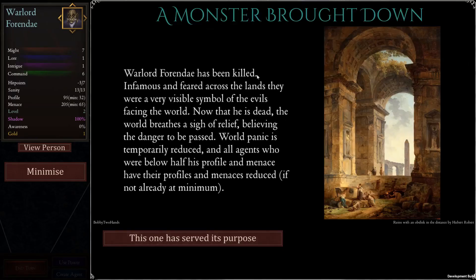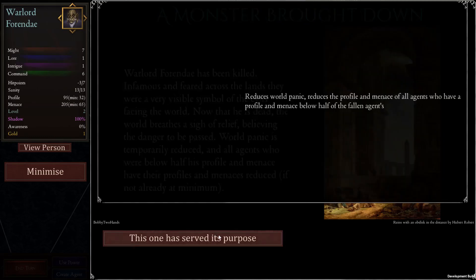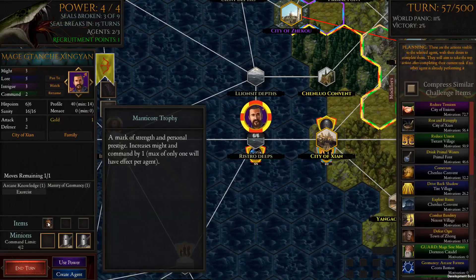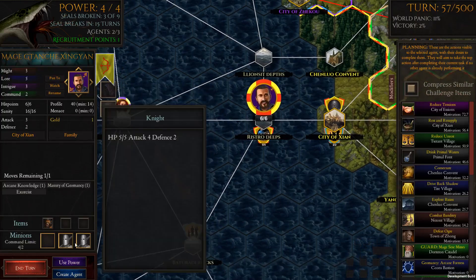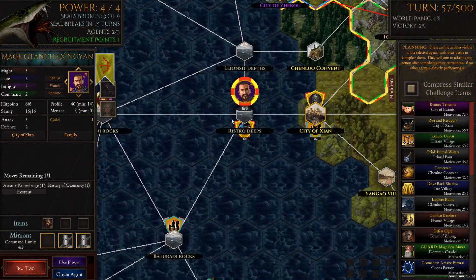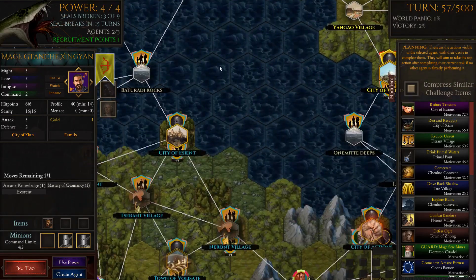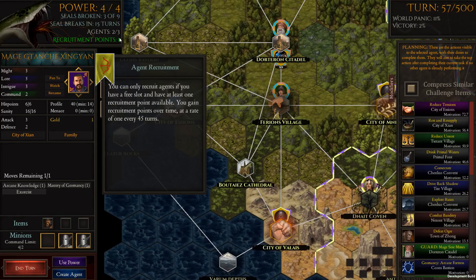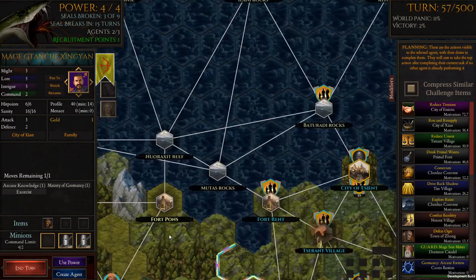A monster has been brought down. Warlord Ferendei has been killed — infamous and feared across the lands, a very visible symbol of the evils facing the world. Now that he is dead, the world breathes a sigh of relief. World panic is temporarily reduced and all agents below half his profile and menace — which is everybody — have their profiles and menace reduced if not already at minimum. This just means we can now get all our other agents to start acting again. This one has served his purpose, which is exactly what we wanted. We've lost our main fighting agent and that's fine — it's actually helped us along.